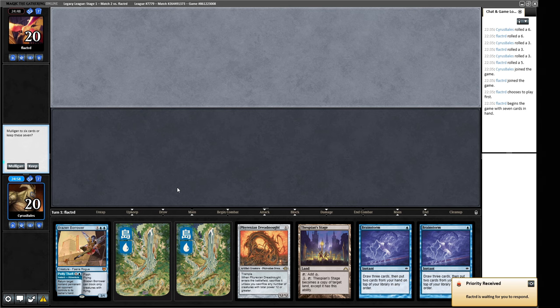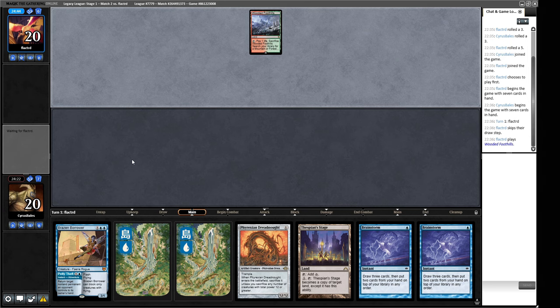This hand is going to rely on our Brainstorm to do a lot of work. We're on the draw. If this was a Ponder I think I'd keep this, but I'm not sure with just the Brainstorms. Because we could just get trapped underneath a Bowmasters and these become really awkward for us. I'm kind of on the fence on this — I guess we'll try it out. If we get to do Brainstorm stuff then we'll be okay.